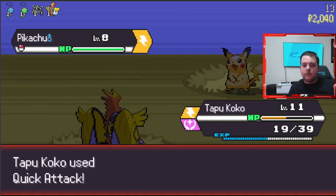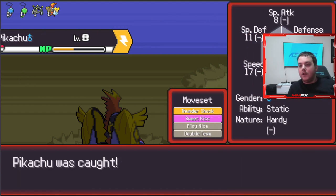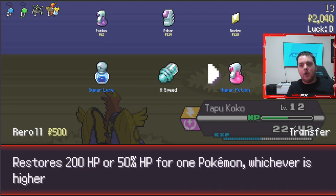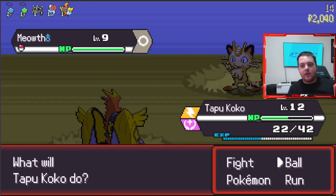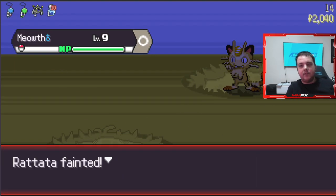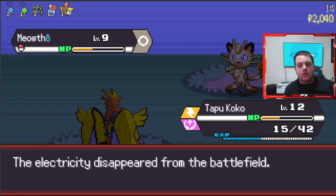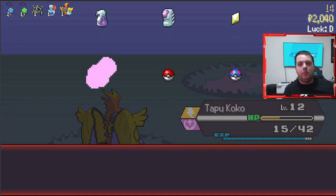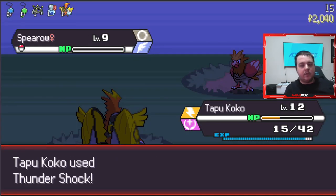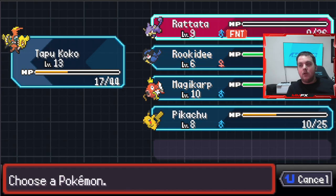I'm actually tempted by the Pikachu as well - if it catches we'll keep it. One of the most broken things ever is having three IV checkers, because that is such an advantage. I found that out in one of our runs - we were getting like two bests on most Pokémon, and that was insane. You can just go, 'I need to increase my IV on this mon,' and that's how I got my Gyarados so high.